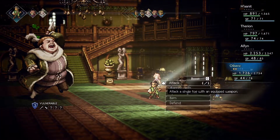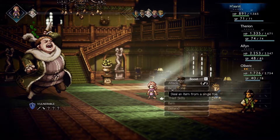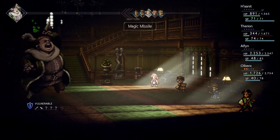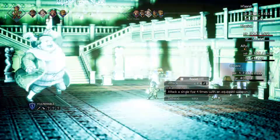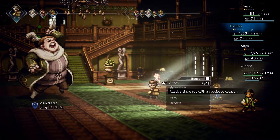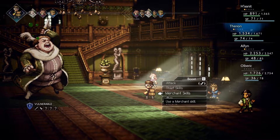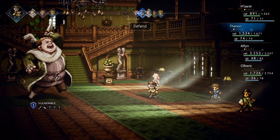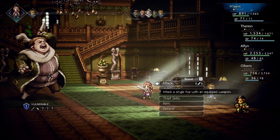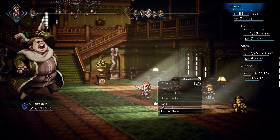I'm going to heal Therion with Ulbric — we've got to keep everyone's HP up because I have no idea what the next attack might be. I was right to heal Therion — he would have died. Let's use a Max First Aid. I do want to wait until the party has more BP, but it doesn't look like we can wait any longer. I'll defend and take the risk. Ulbric's not looking too good now. Looks like I'll be able to break Orlik next turn if I use Donate BP on Ulbric with Therion.